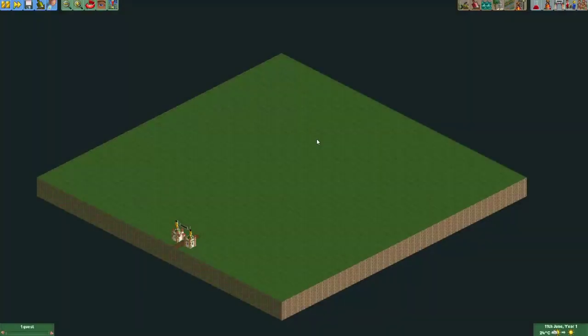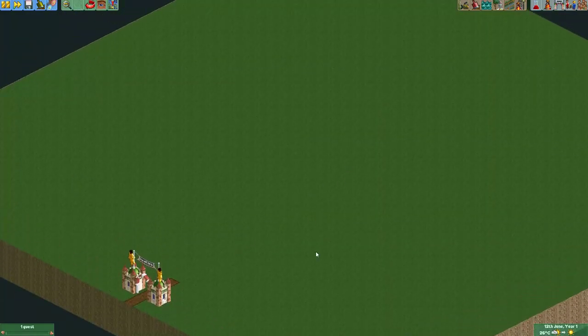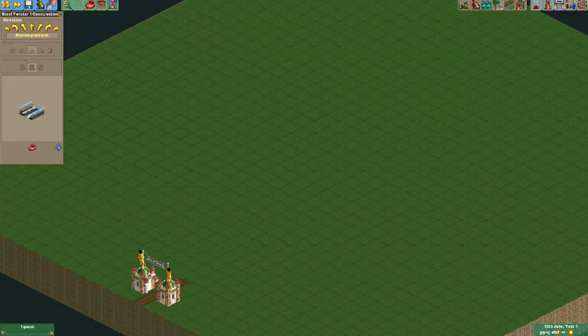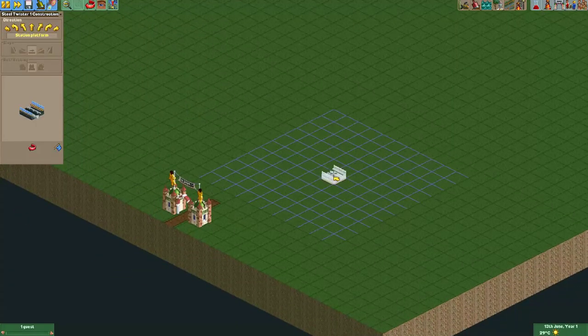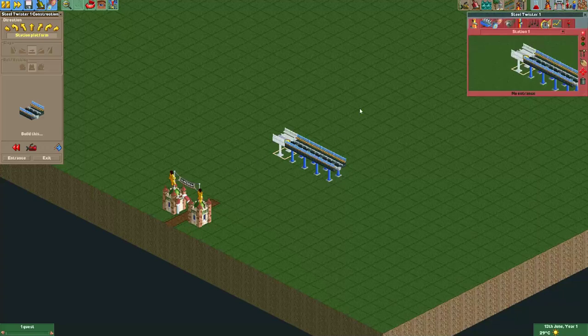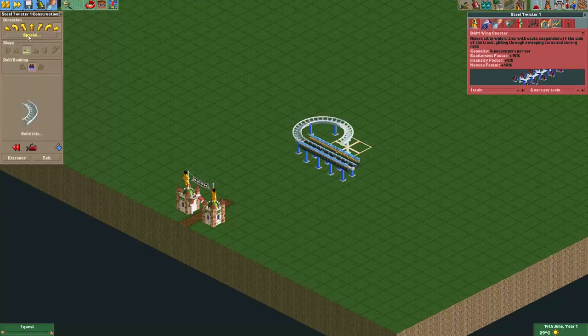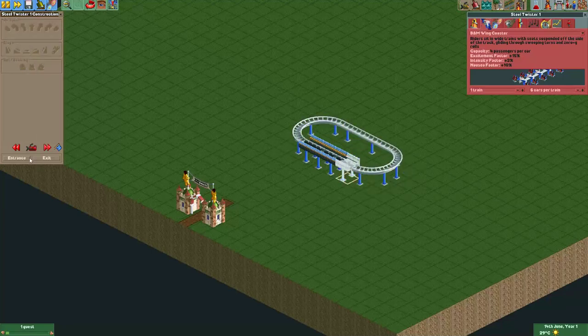Hey everyone! Welcome to a new episode of Get Good at Open Roller Coaster Tech Run 2. Now I don't often show custom content in my videos, but there's a few custom vehicles that I really like, especially this one that I'm going to show you now, which is based on an existing ride — the B&M Wing Coaster. Let me quickly start it so you can see the vehicles make a full circuit, just so we can see the vehicles on the track.